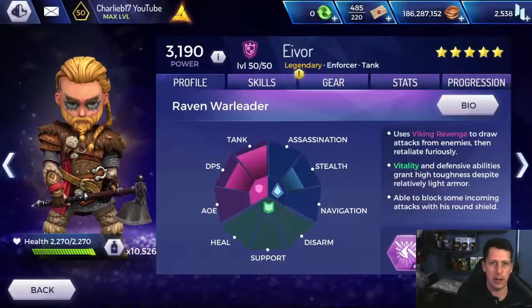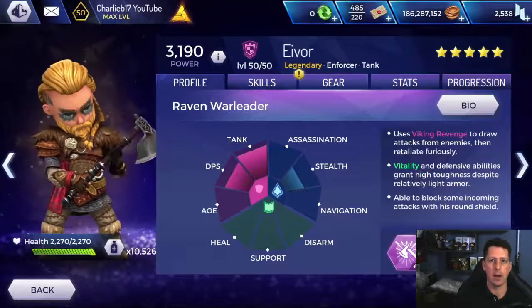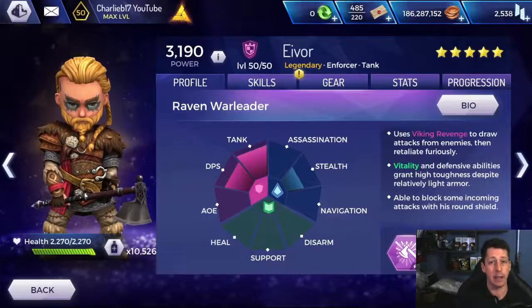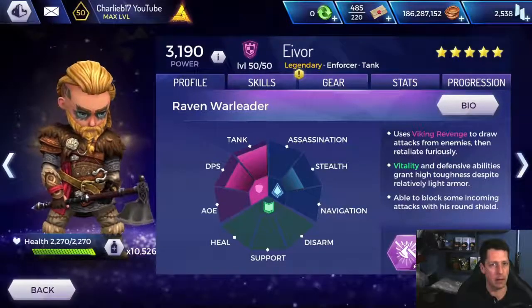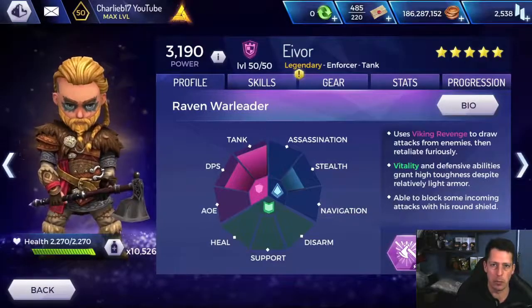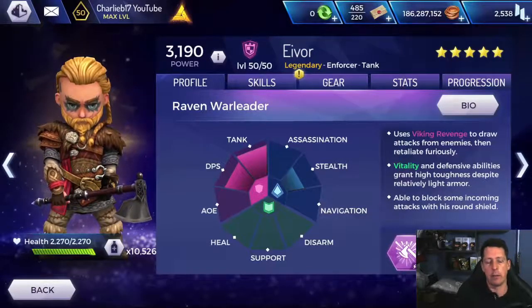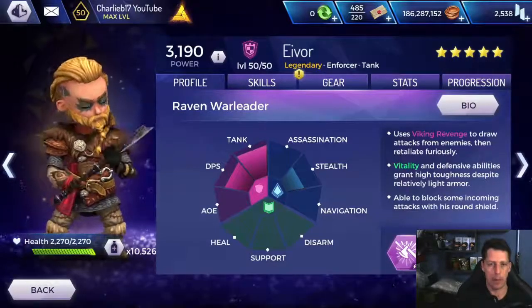Welcome to another Assassin's Creed Rebellion video. Today we're doing episode 2 of our Elite Training Guide and we're going to cover the Tank Class. Obviously if you're buzzing like I am that Malik is getting a T5 weapon - he's part of the Healer Class - we're going to wait for that weapon to release before we do the Healer Class, because we might as well have him at his full potential first.